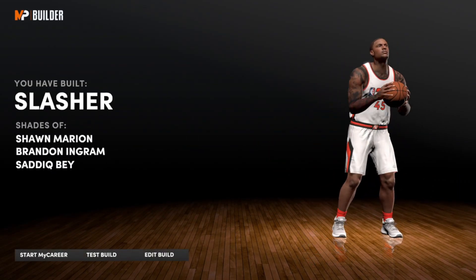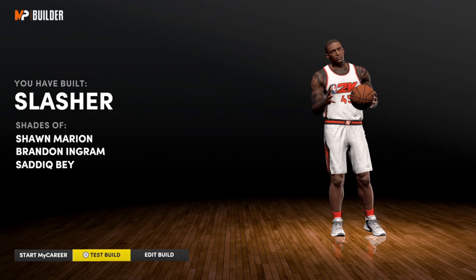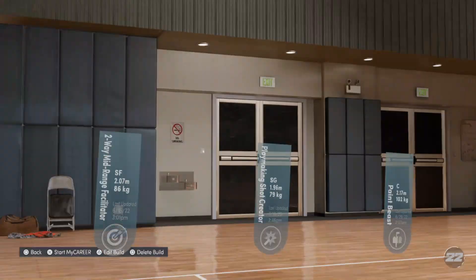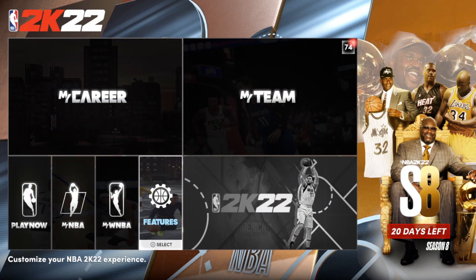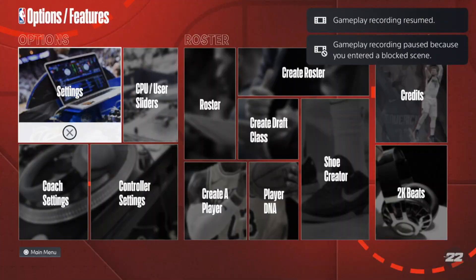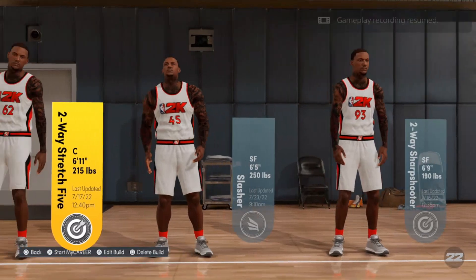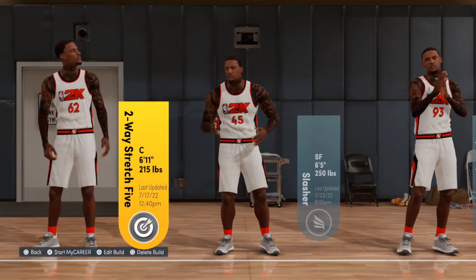As soon as the button loads, go ahead and edit the build. We're gonna go back into the imperial system. Go down to Features, then Settings, and make sure you switch to Imperial — just one tap over. Go back into the builder and tap Triangle on the second build to edit it.